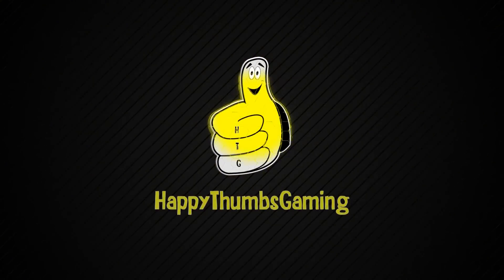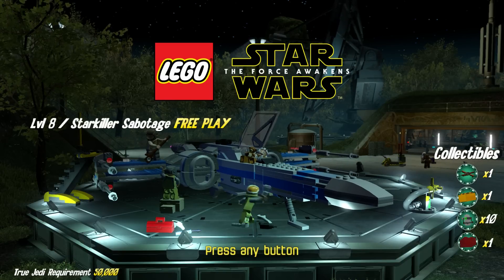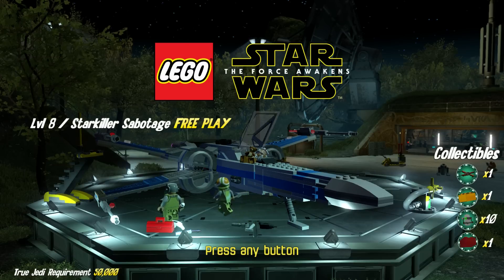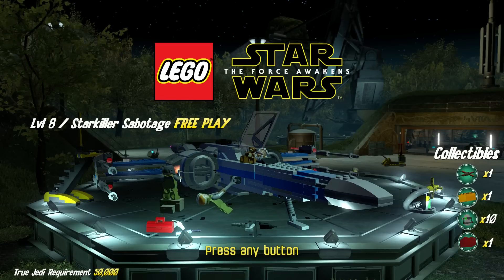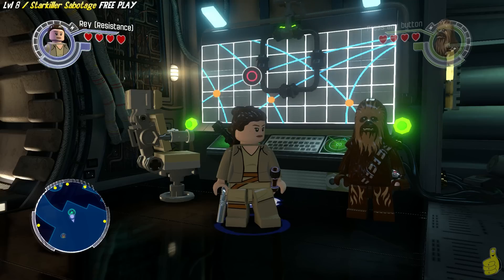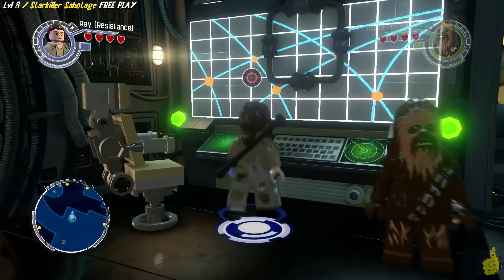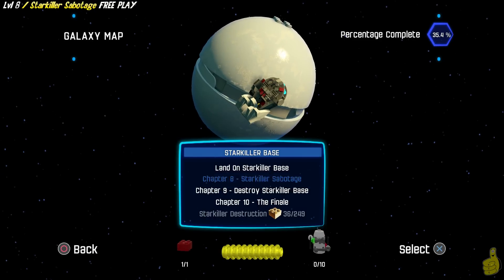Happy Thumbs Gaming. We're going to round up a red brick, which we've already actually picked up, but we're going to show you where that is. And we're going to get one of those vehicle tokens for getting all those minikits. Here we are standing on the Millennium Falcon Hub area, right in front of the galaxy map. We're going to activate it and choose Level 8, Chapter 8: Starkiller Sabotage.